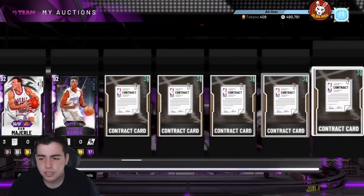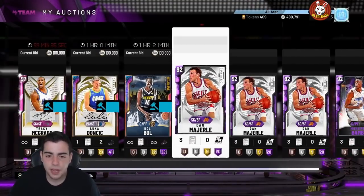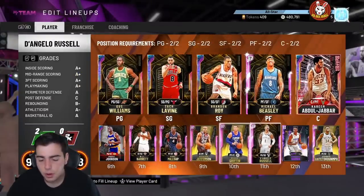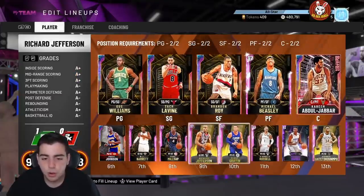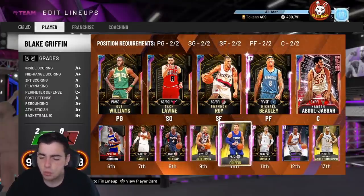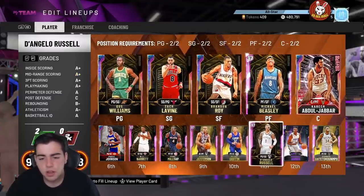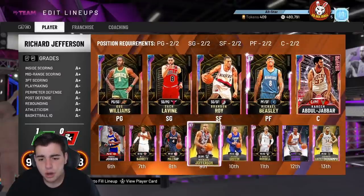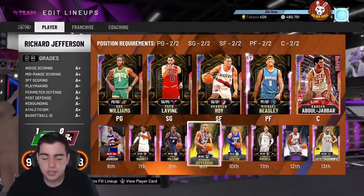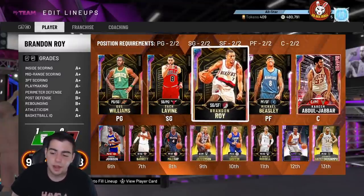Right now we've got big content coming — is Kobe coming into 2K? I might have a video on that later. Right now I'd recommend selling your Opals and pink diamonds. Think about it — it's end game and we're missing a ton of Opals: Paul George, Giannis, Joel Embiid, Paul Pierce — the list goes on. We're gonna see Opals, a token market update, and probably Kobe either today or tomorrow. If you really want to take my advice, sell your cards today or whenever they drop content.